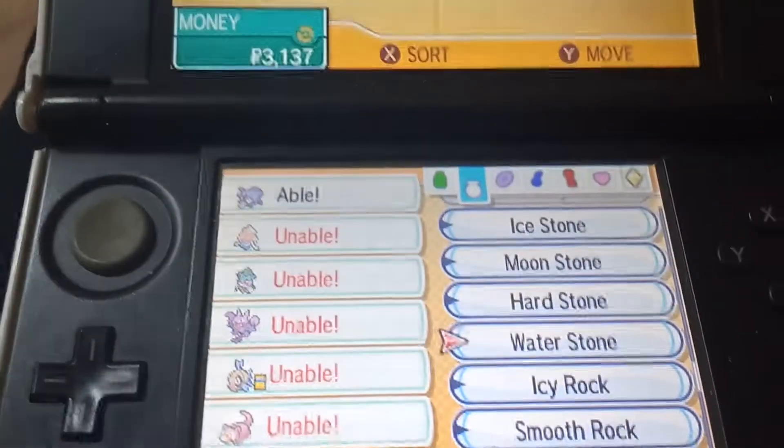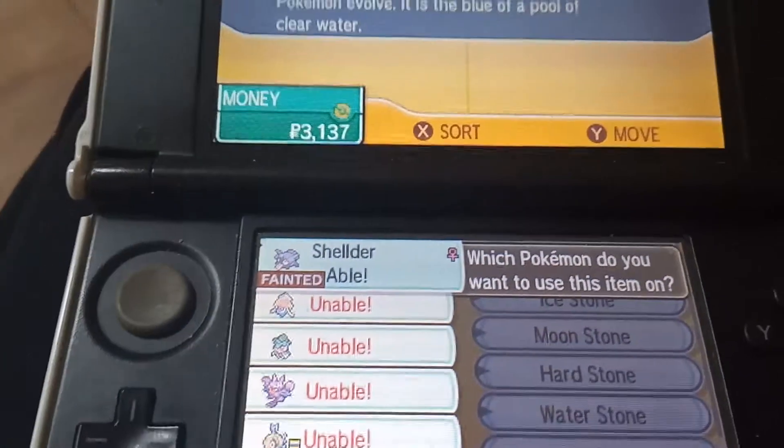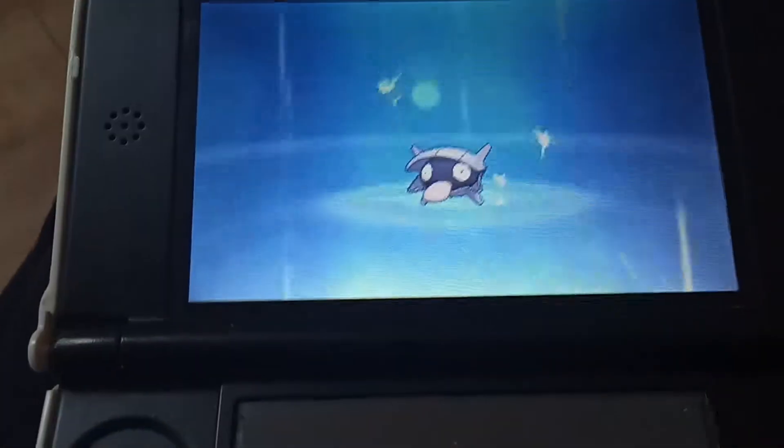So without further ado, I'm going to click on your Water Stone. Use your Water Stone. And as you will see, Shellder is going to evolve.